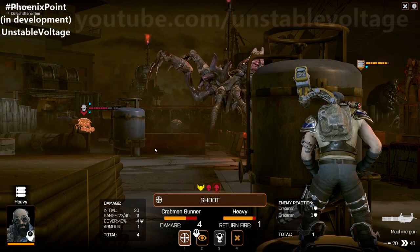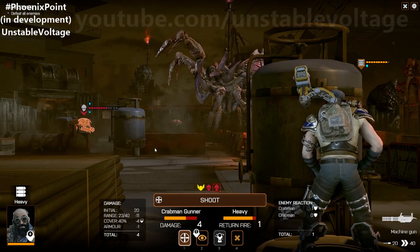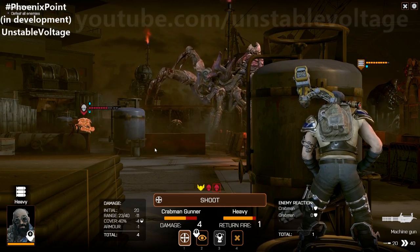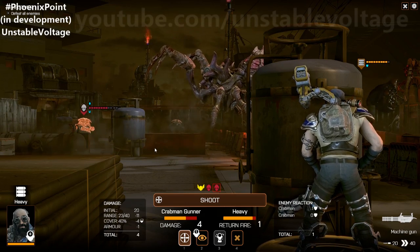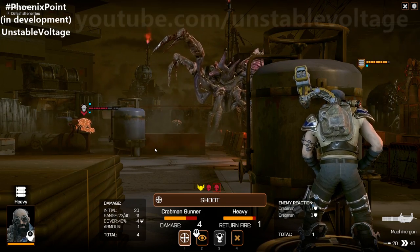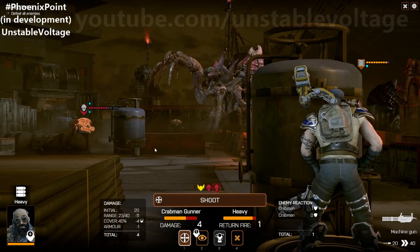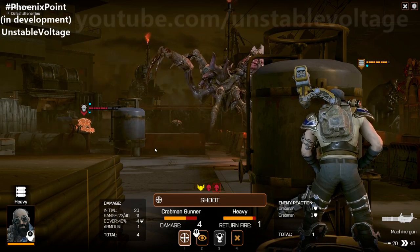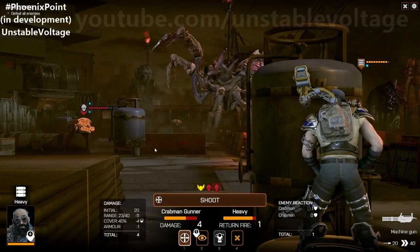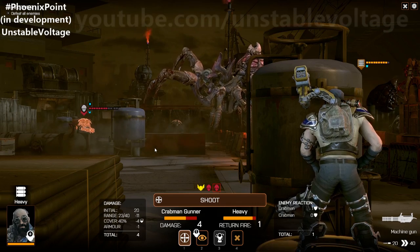In Firaxis XCOM, you have a percentage chance to hit and the computer rolls the dice. In the original 1990s XCOM, the actual trajectory of the bullet was traced from its origin point to the target — meaning a bullet could clip cover, miss the target, travel beyond it, and hit something behind it, like another alien or one of your own soldiers. You can't do that in the current Firaxis XCOM. That's the kind of modelling they're going for in Phoenix Point.